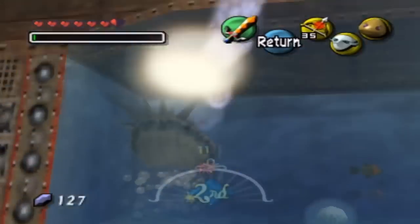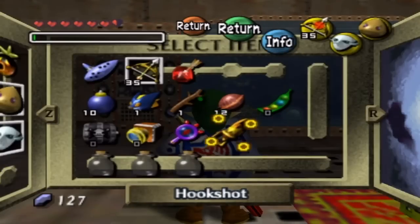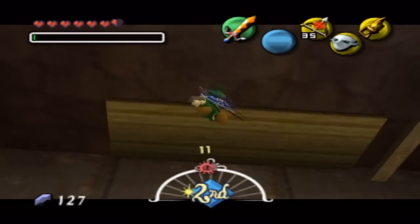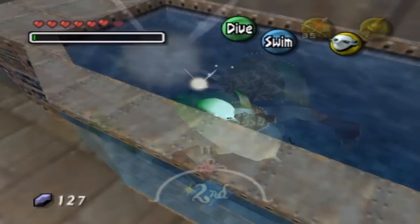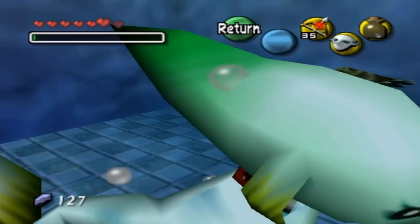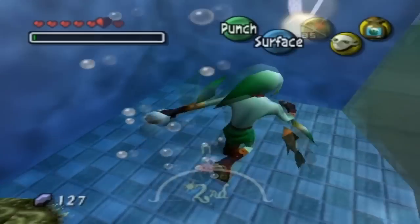Ha ha! Okay, so now I think I'm gonna use my hookshot. Golden hookshot of wonders. I should probably be using this first. I wanna go inside to get a bottle and grab the egg. Ha ha! That's one of four in here. Nice.